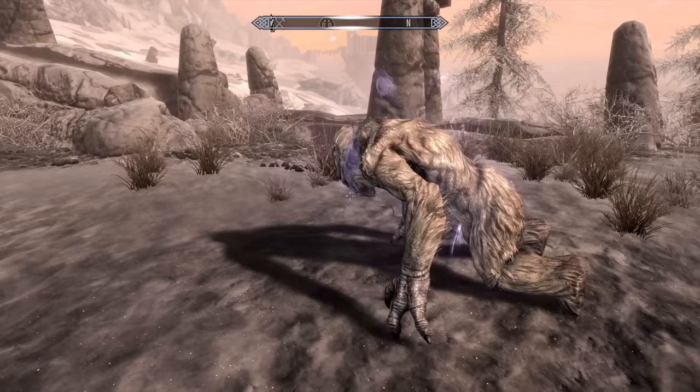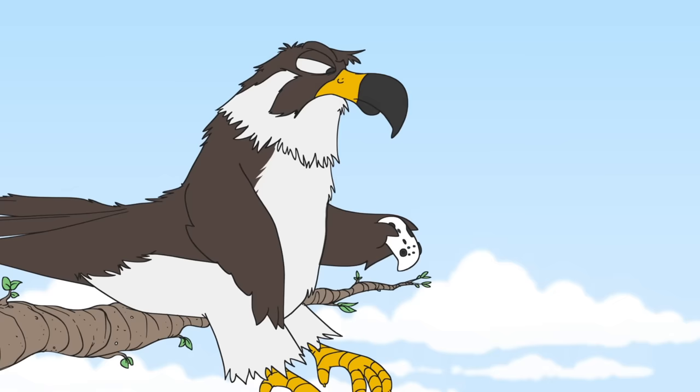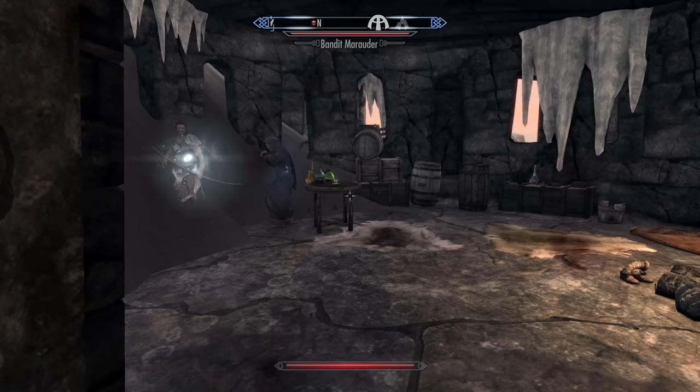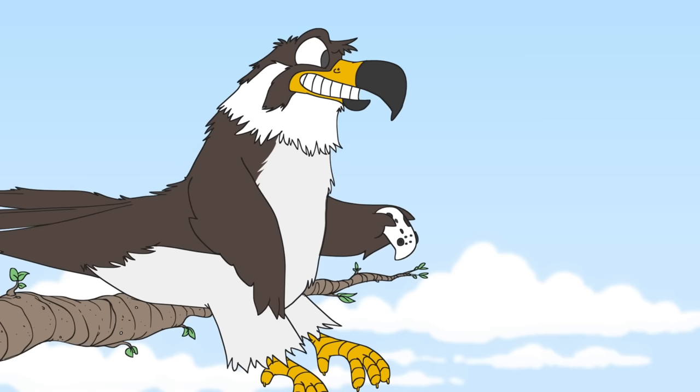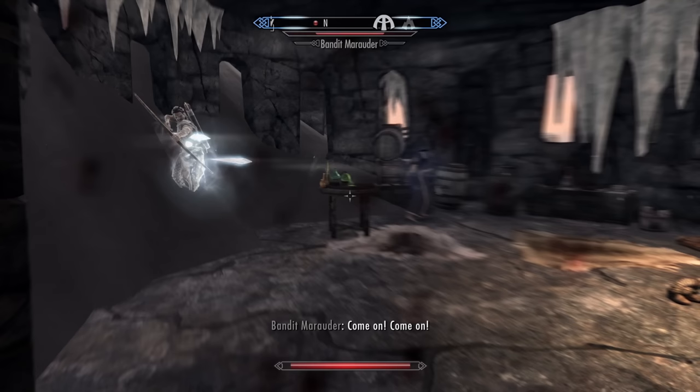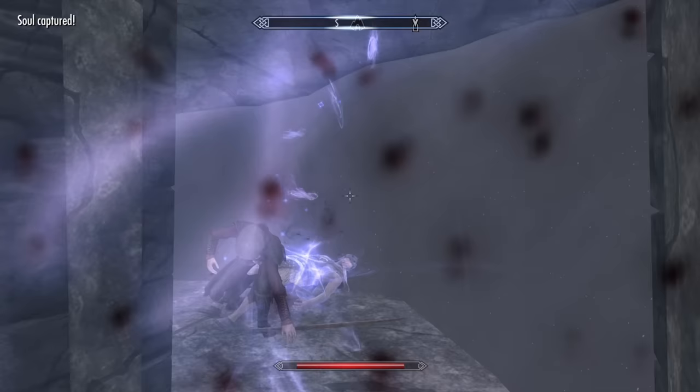On top of that, it also brings the dead enemy back to life to fight for you. They only stay reanimated for about 60 seconds, but that's pretty great to have some assistance, because this shout's cooldown is actually a lot faster than the old Fuzz Roda. And on top of everything, this shout's great for knocking enemies down too. A lot of people think it's the best overall shout in the game, and it's kind of hard to argue with them, because Soul Tear is damn good.